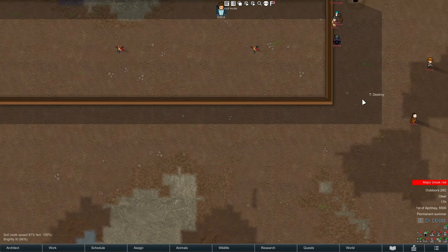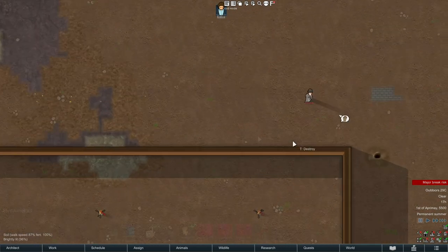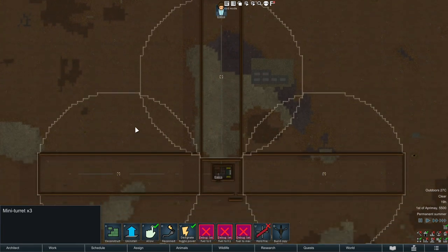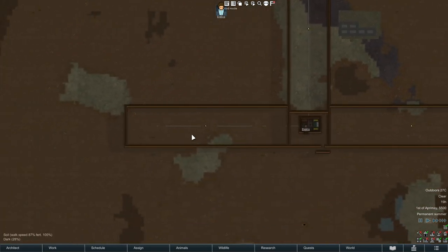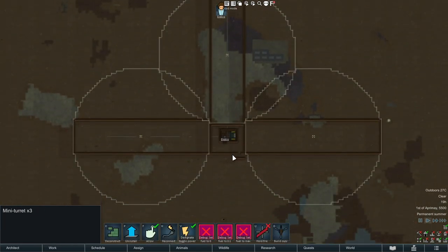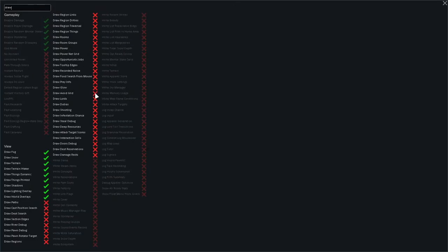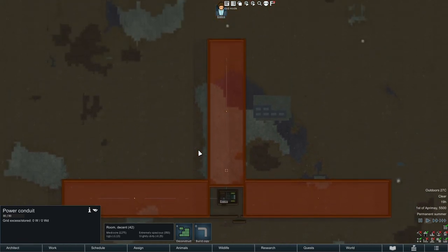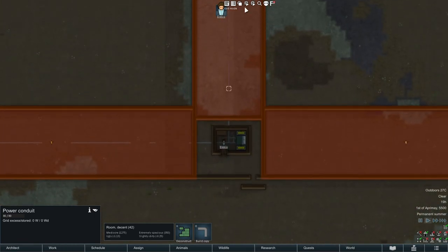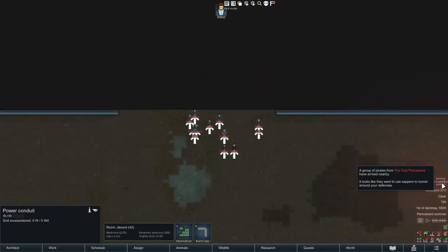Turrets are all in, they're all fueled. They technically have a conduit but it's not powered — as we've just seen, that doesn't really matter under ordinary circumstances. The walls within line of sight should be completely covered. If we go to the draw avoid grid, we can see it is all still being watched by turrets, so it should still function the same way. However, we'll go: raid, specifics, pirate, 2000 point immediate attack, sappers, edge walk-in, coming in from the north.